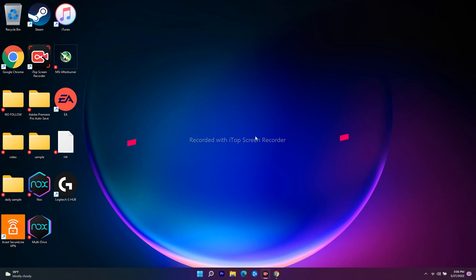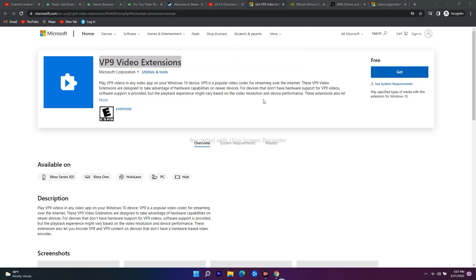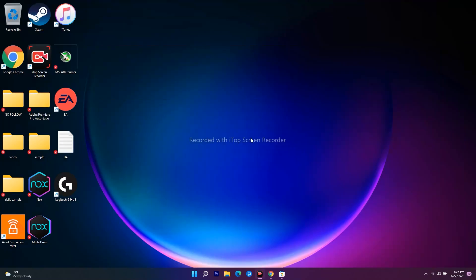The next solution is to install the VP9 Video Extension on your PC or laptop. This will completely fix the issue regarding black screen. I'll be giving a link in the description — click on it and it will take you to the Microsoft page for the VP9 Video Extension. Click 'Get,' then open the Microsoft Store, download and install the extension. Most probably this will help fix the issue.